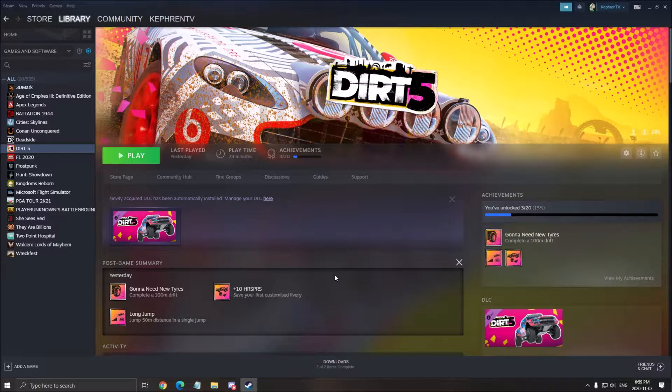Hi guys, this is Kefren, your favorite French Canadian. Today I'm going to show you how to boost your FPS in the new Dirt 5. Currently the game is not well optimized — it's pretty crappy honestly the way it runs on my computer. I have a Ryzen 3900X and my GPU is a RTX 2700 card from NVIDIA. I'll show you how you can improve some parameters inside of the game and also how you can optimize your Windows to get more FPS in Dirt 5.